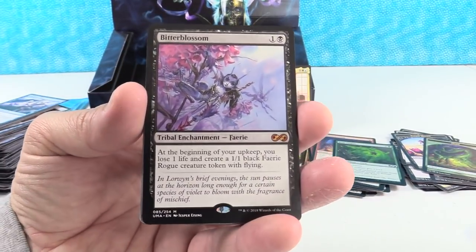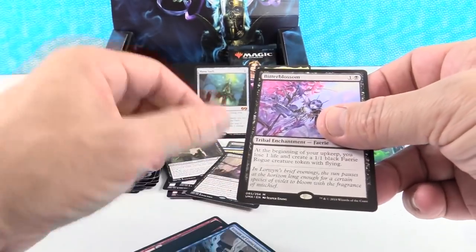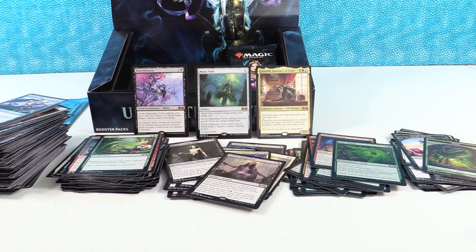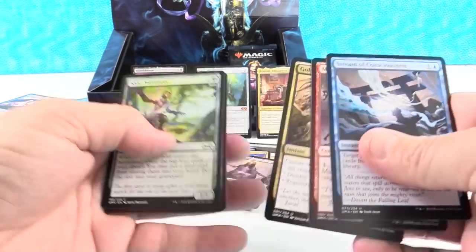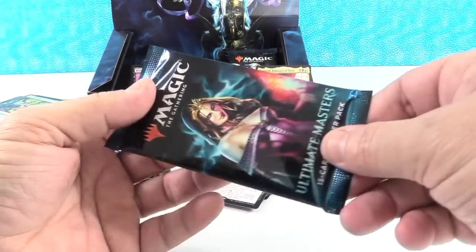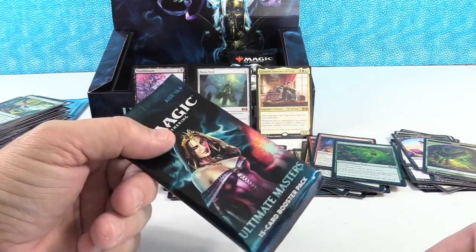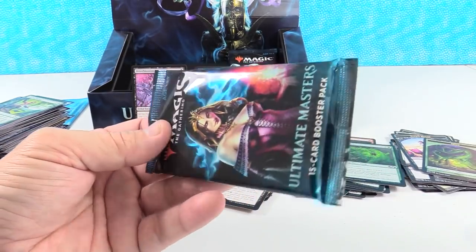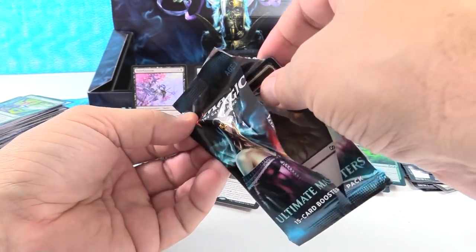Bitter Blossom — another awesome mythic! Alright, so we fell just a little bit short. We've been talking about our price expectancy on the mythic spots. Bitter Blossom is creeping up in price, it's getting to be like $32-33, closing at $35 sometimes. So we get $35 plus $30 — that's $65 — plus call it $10 for Leovold, that gets to $75. We needed to get about $80-83 in our mythic spot, and we obviously missed out on that, but we're doing well on the rares. And we still have our box topper to go.